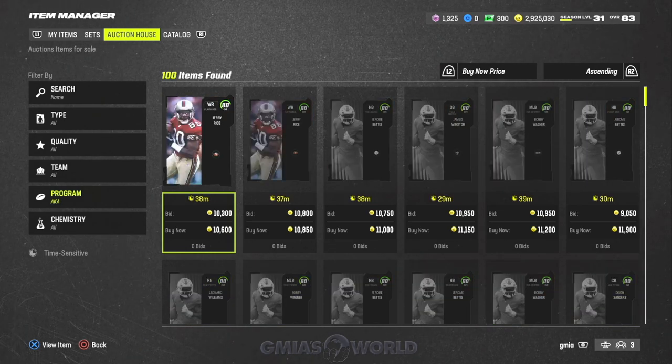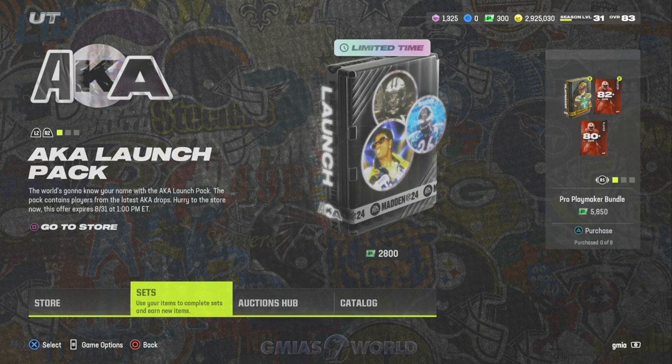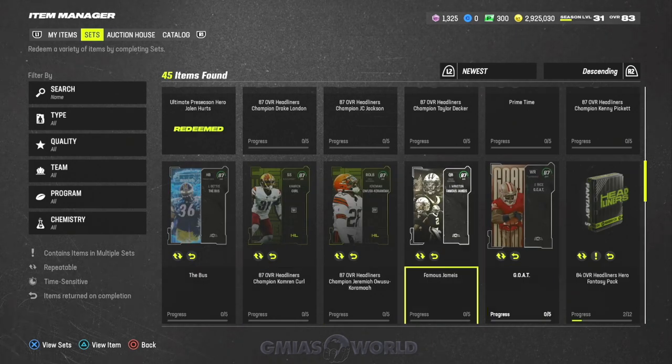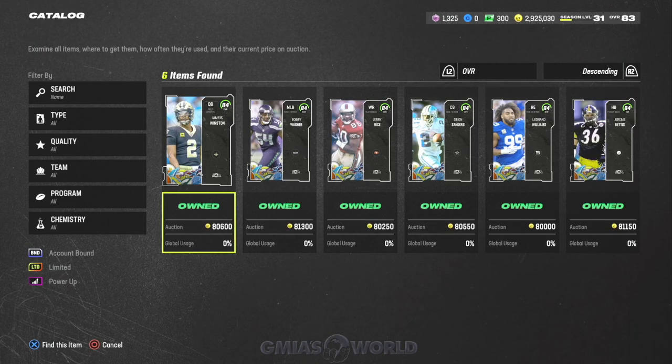Here's the situation: you have a few options. You can use 80 overalls to make the 84 overall, or you can make 80s if you have 78s and 79s sitting in your binder. But if you make a 78 or 79 and the value is high — or you pull a Seahawk — you are selling that 79 outright. To make an 84 overall requires a lot of 80s. The 84s themselves are averaging about 80k right now.